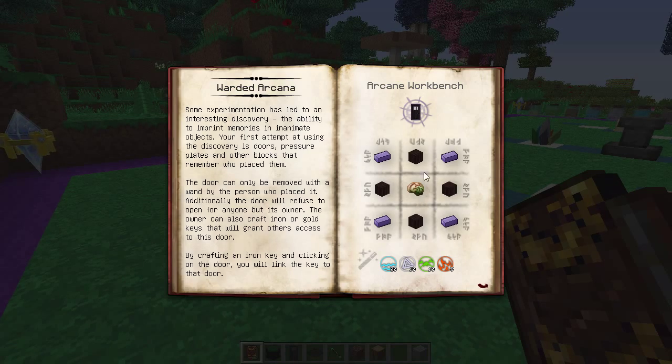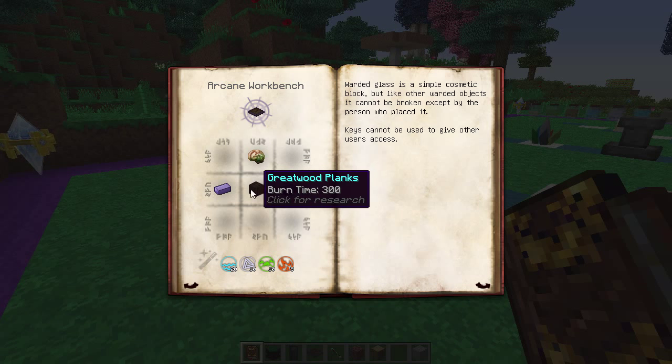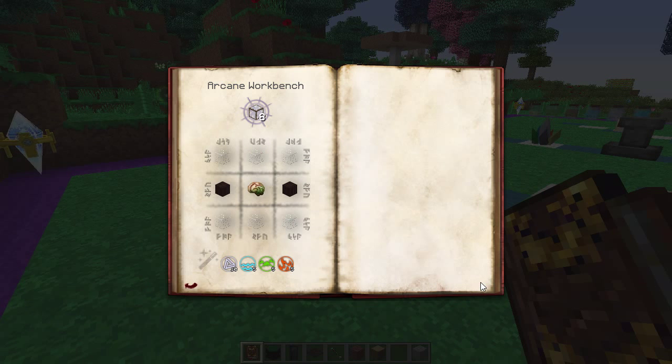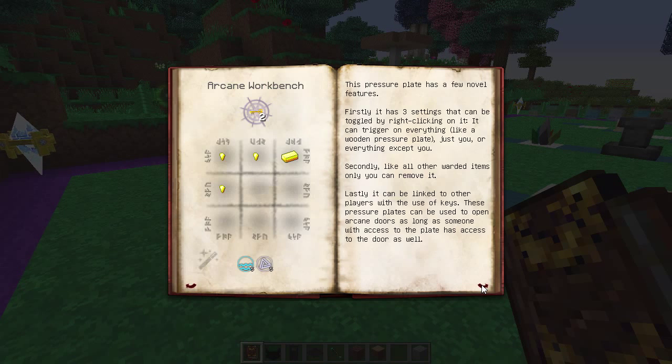So let's see the crafting recipes. The arcane door is a simple thing to make: a bit of thaumium, zombie brains, and some greatwood planks. We've got all the keys covered already. The arcane plate uses a zombie brain, planks, and thaumium again — a little bit more vis for that one compared to the door, but actually it looks about the same.